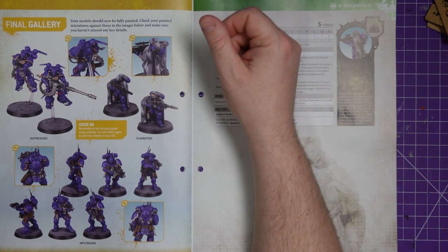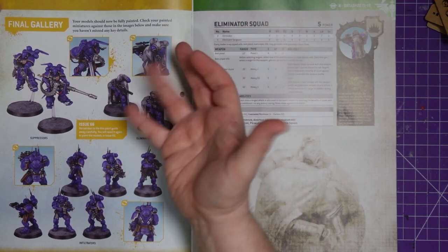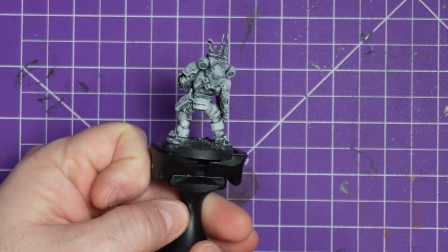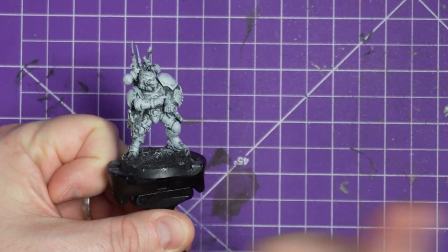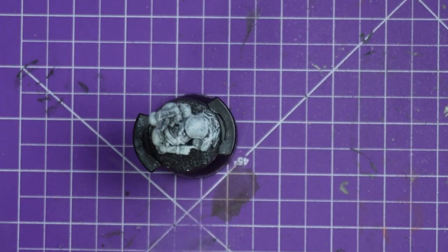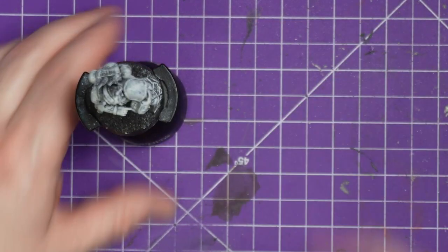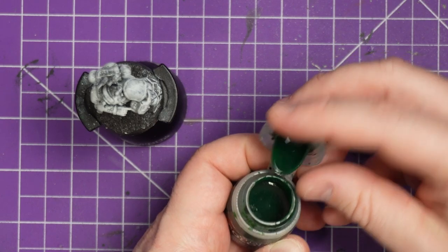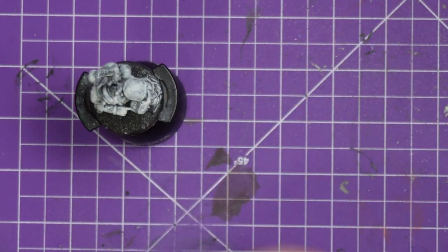Anyway, if you followed their paint guide you'll have something that looks like their example; mine is going to look like this. I primed the model black and dry brushed it with Pallid Wych Flesh, so that's all good and ready to go. We're going to kick things off with Ork Flesh — but looking at it, it's too dark. It's just too dark. That's a great Ork Flesh colour, but it is not Mantis Warrior.